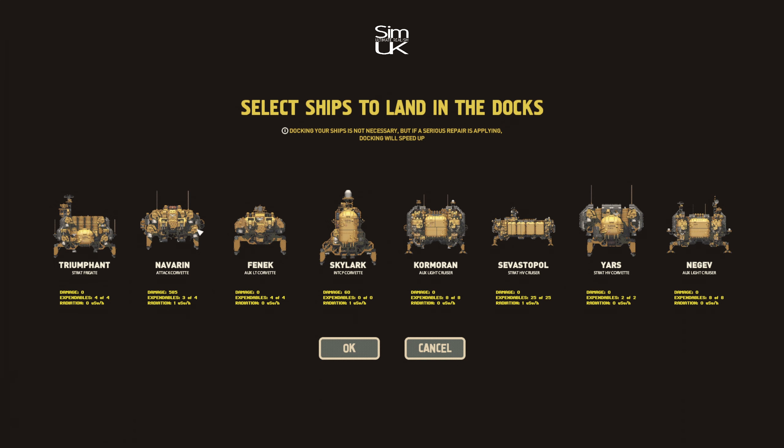You can see expendables three or four. That means you see there's a missile on this side, but there's one missing here. It's got the two bombs attached underneath, so it's missing one weapon on the side. That's what that means.